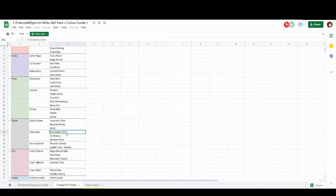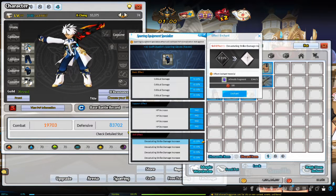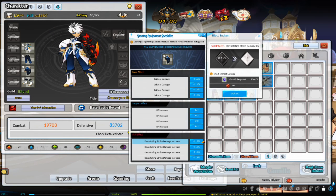For rage hearts, you generally want Devastating Strike. When you add an effect, it will have a percent. You can increase this percent by clicking on it and enchanting at the cost of Gelmatis Fragments and AP. When you enchant, you have a chance of going up by a random percent or having no change at all.